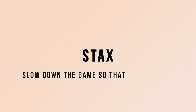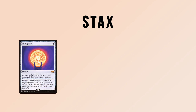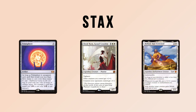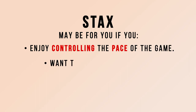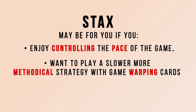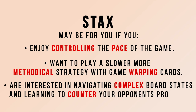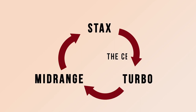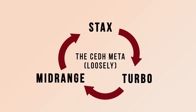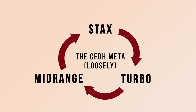Stacks decks look to slow down the game so that other decks are unable to play their strategies effectively. Typical lists play backbreaking effects that stop opponents while leaving themselves still able to win through either combat or a combo finish. Stacks lists may be for you if you enjoy controlling the pace of the game, want to play a slower, more methodical strategy with game-warping cards, or are interested in navigating complex board states and learning to counter your opponents properly. These archetypes effectively make up the rock-paper-scissors of the CEDH meta. Each are powerful in their own way and have their own strengths and weaknesses.